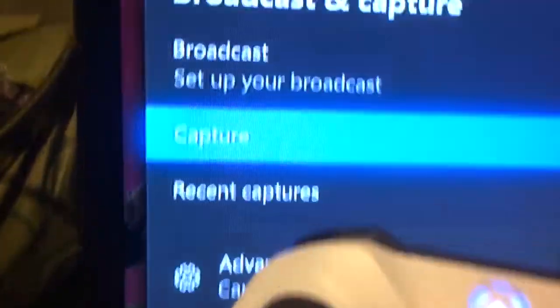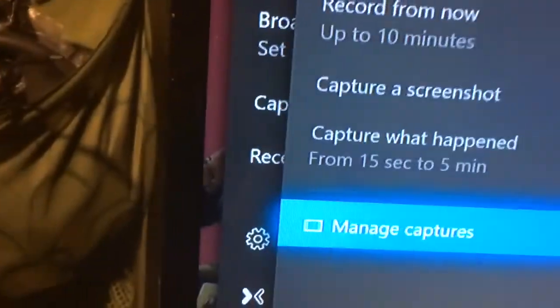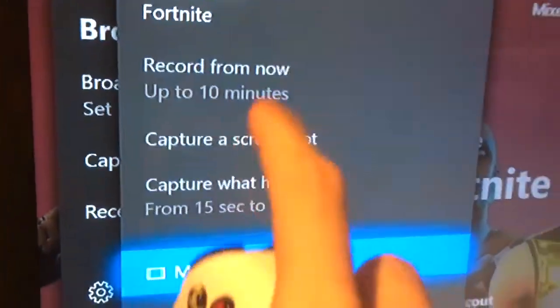To record your screen, what you want to do is go down and click on Capture — press A and click on Capture. What you can do is click on Record Now — up to 10 minutes. When I click it now it's not actually working on this account, but what you can do is press that, record from that, up to 10 minutes. Basically what that'll do is record 10 minutes. A good thing about that though is you can just keep recording 10 minutes, and 10 minutes, and 10 minutes — you can make a 20-minute, 40-minute, whatever video. Then you can put all the video clips together and make one whole video, which I think is very, very cool.